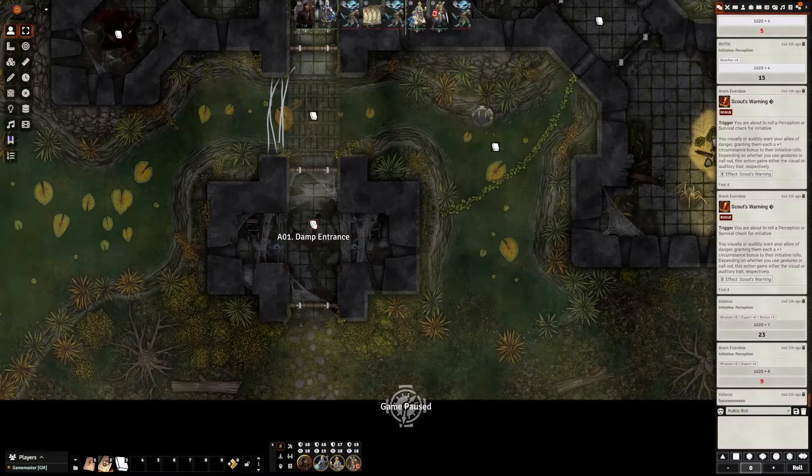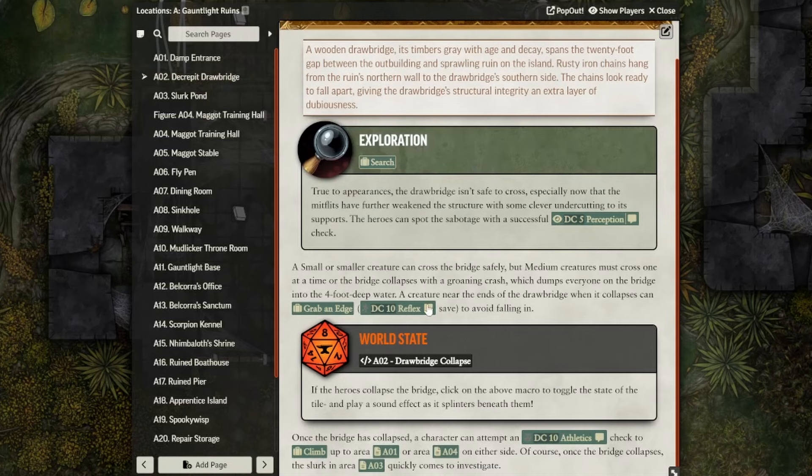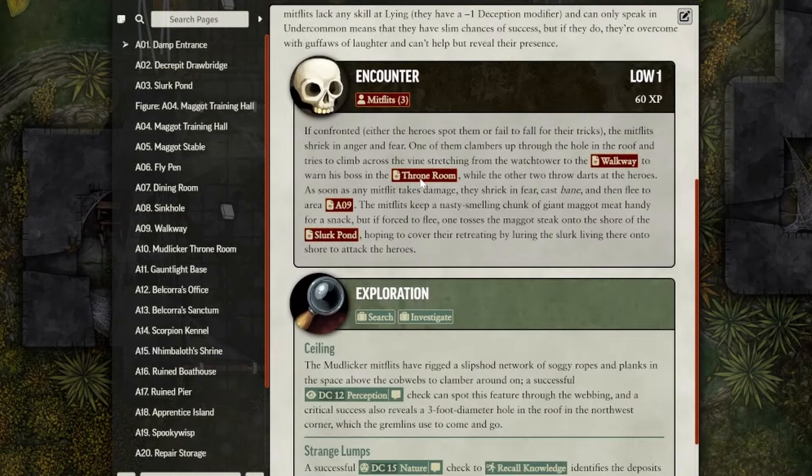GM Notes lets you put secret notes on pretty much any entry anywhere, so you don't have to be careful about what you put in certain journals or what journals you share — you can still have your own secret section. I also have a Pathfinder game where the whole module has already been built for me. I'm doing Abomination Vaults, which is mostly a dungeon crawl. The whole book is already in Foundry for me, so I don't have to add journals in. My recommendation is to make your notes like a bullet-pointed list so you can very quickly glean information without scrolling through paragraphs and paragraphs of text.